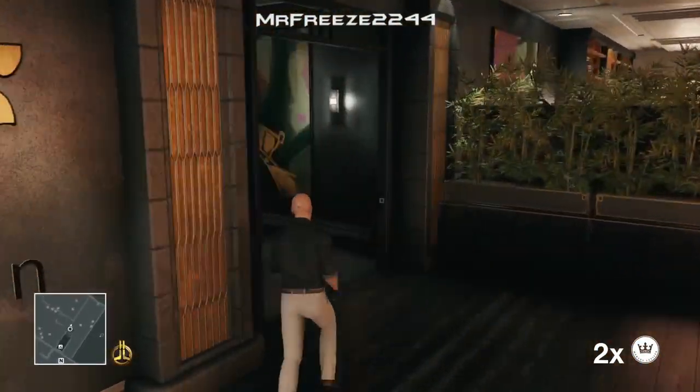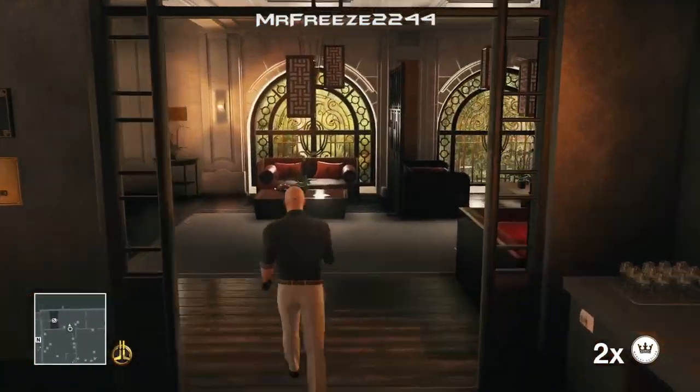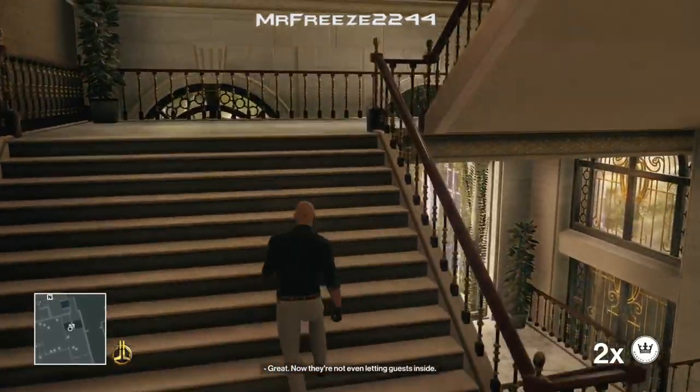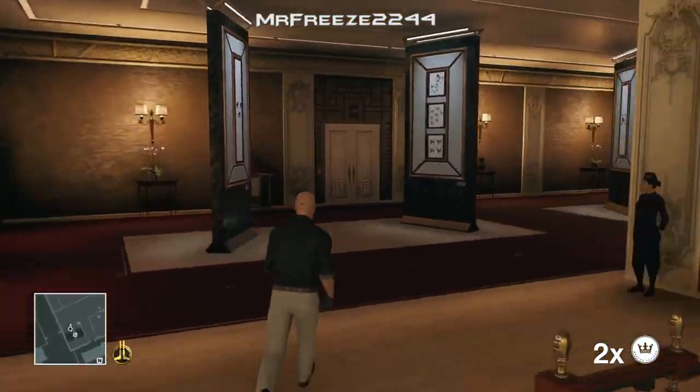So then we can move ahead and go up to the next floor. Now we're going to run through this restaurant area and up through the next floor. We're going to go across the roof to get to where Jordan Cross is going to be.